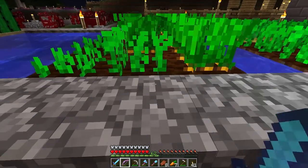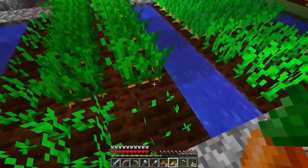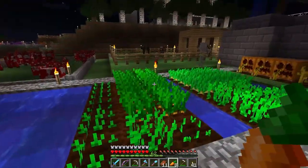And that's about it. When you plant one, you have to wait for it to grow fully, and then it will drop two or three. You then replant it instantly. They'll grow quicker near water, so that's always useful. And that's about it - so that's carrots in Minecraft.